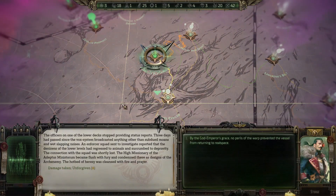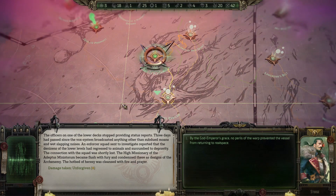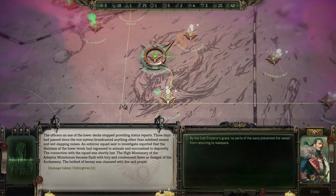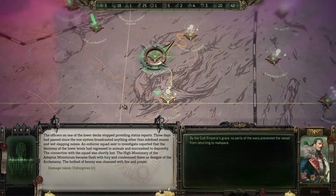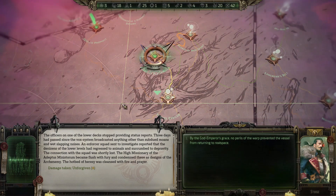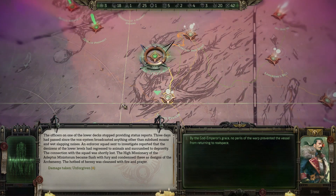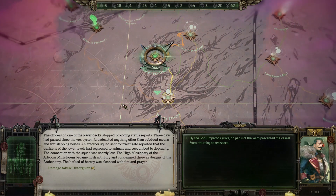The officers on one of the lower decks stopped providing status reports. Three days had passed since the VOX system broadcasted anything other than subdued moans and wet slapping noises. An enforcer squad sent to investigate reported that the denizens of the lower levels had regressed to animals and succumbed to depravity. The connection with the squad was shortly lost. The High Missionary condemned these as designs of the arch enemy. The hotbed of heresy was cleansed with fire and prey.